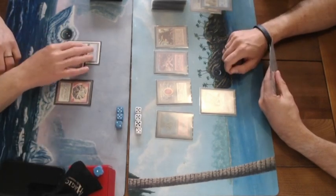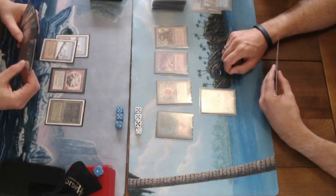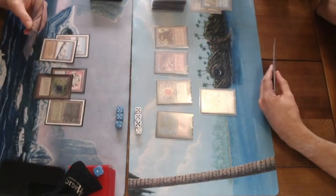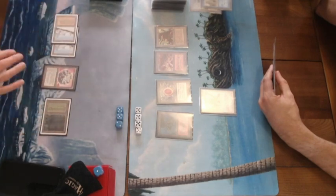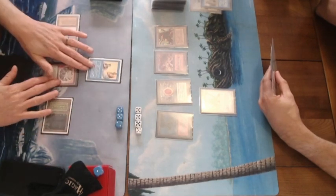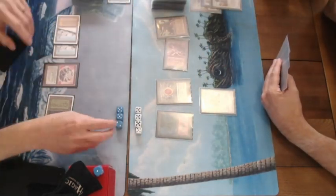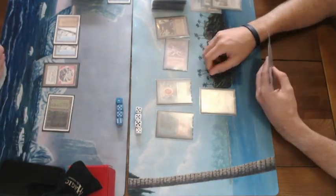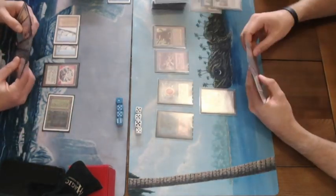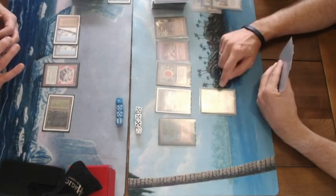Bjorn is now on 12, taking another hit from the Serra Angel. He plays a Bayou, then a Black Lotus of his own, and I'm expecting a big creature — and there is a Mahamoti Djinn! But there's a quick Swords to Plowshares, and that of course is that white edition in this counter burn deck. White simply has the best removal in old school with Disenchants and Swords to Plowshares.